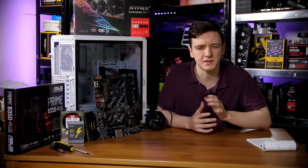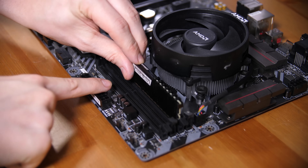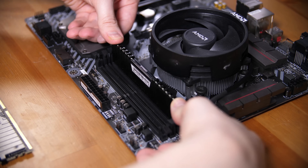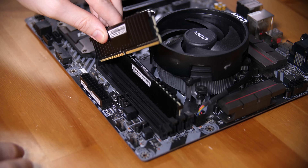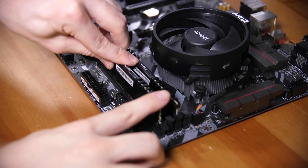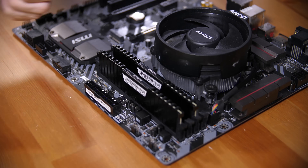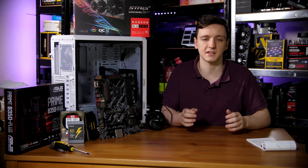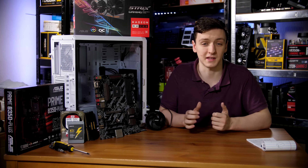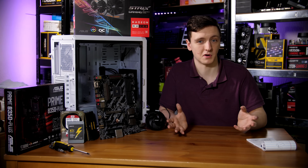Installing the RAM is also straightforward. Align the notch in the center of the DIMM, and use the slot furthest from the CPU and the third furthest to run in dual channel mode. Make sure the tabs are pushed out, then push the RAM down evenly on both sides until it clicks in.